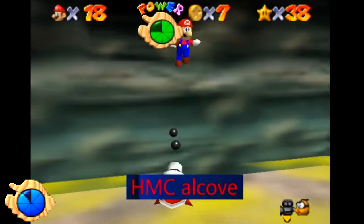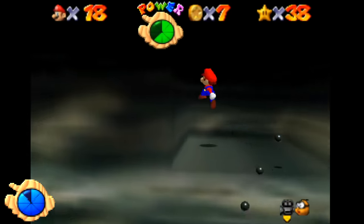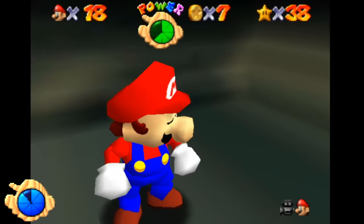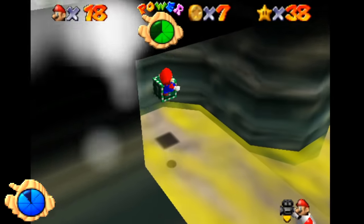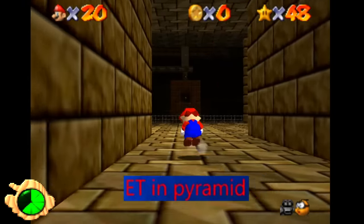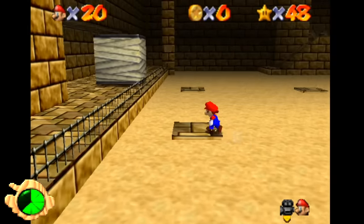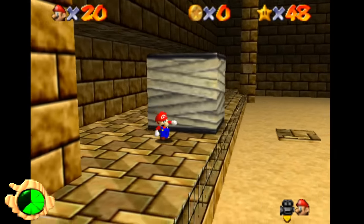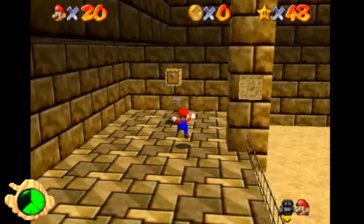HMC Alcove. There are a few little ledges in the toxic maze that don't lead out of the maze — presumably they exist to let players breathe for a bit without their health draining as they navigate. ET in the Pyramid. The hieroglyphs in the Shifting Sand Land Pyramid have the letters 'ET' on the right side. Ignoring the 'aliens built the pyramids' conspiracy, this was either a random bit of humor snuck in, or placed there at random by the Japanese texture artist.